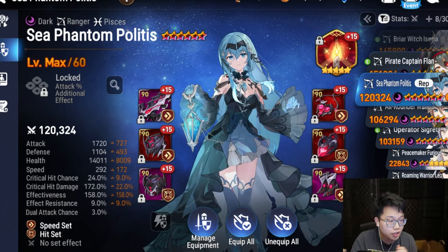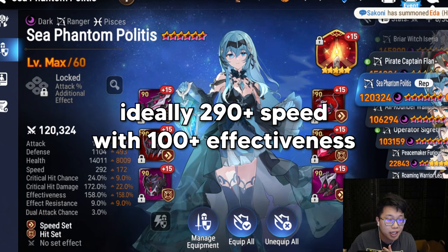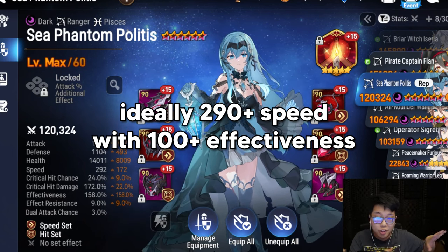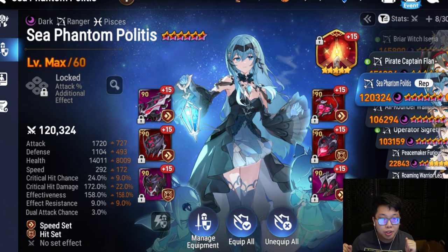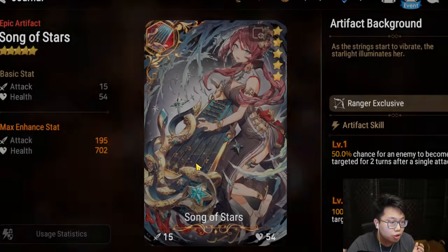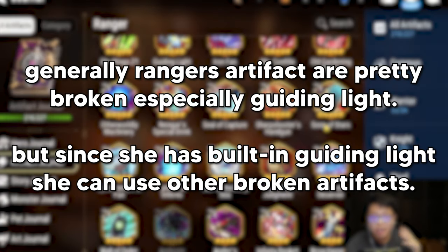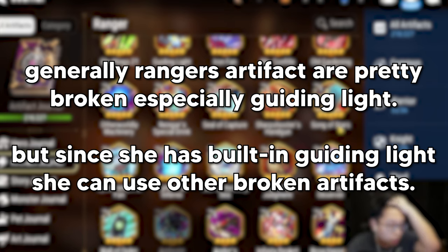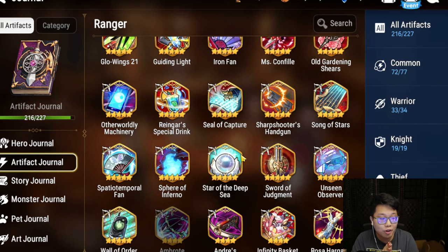For gear sets, Speed set is really nice. Having a two-set piece of Hit set is also great because you want high effectiveness. You could also run HP, Defense, or Immunity sets. If you just want to be as fast as possible and don't have a completed secondary set, that's fine too — speed is her best set. For artifacts, there are many options: Elegant Candle, Song of Stars, Spatio-Temporal Fan to hide your main DPS, or Unseen Observer for additional souls and combat readiness. Any ranger artifact is impactful, especially since she already has Guiding Light built in.